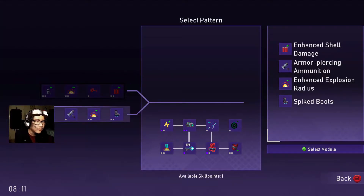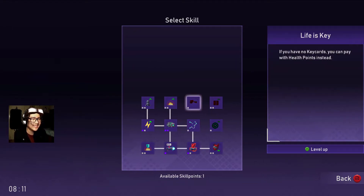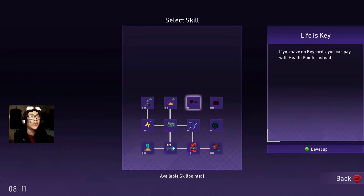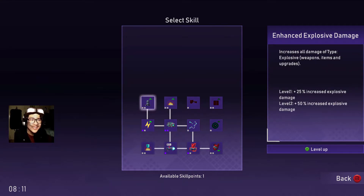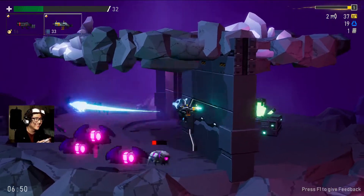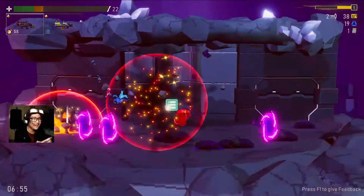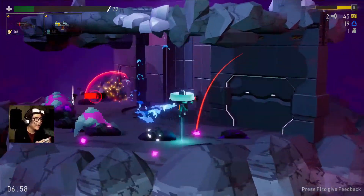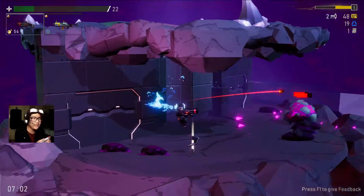Another nice feature of Orbital Bullet is that whenever you find an upgrade platform, you can actually choose your moveset, which is kinda nice. Although they're randomized, it gives you a lot of choices for each pattern. Whenever you pick a pattern, you can upgrade it whenever you have available skill points. It's also nice that they added difficulty around explosive weapons because you also get damaged in the process. So you can't go full Rambo — you also need to watch your ammo count. If you run out of bullets, you can always Mario jump over your enemies.